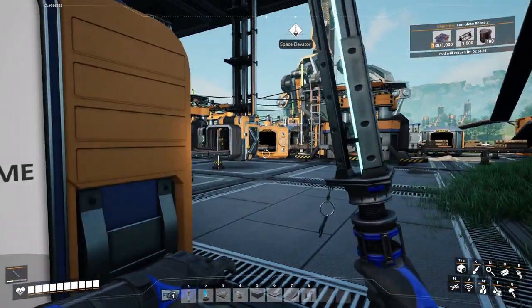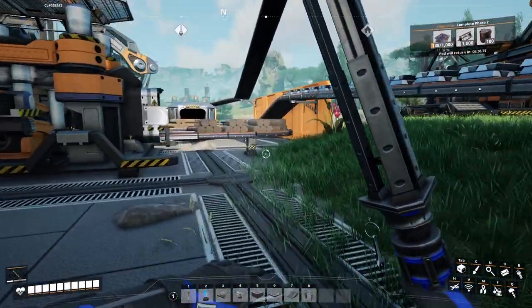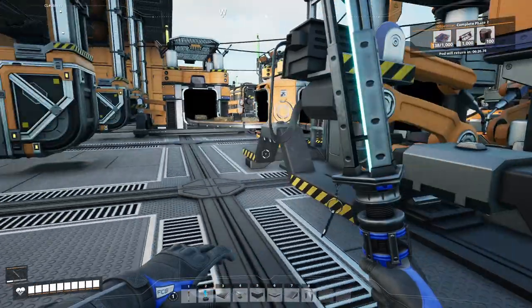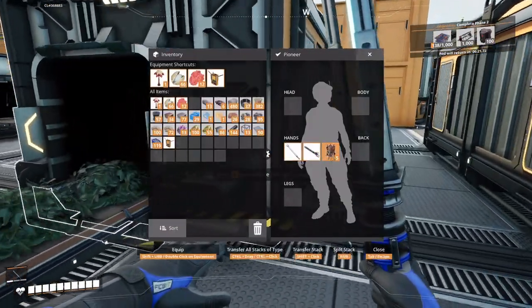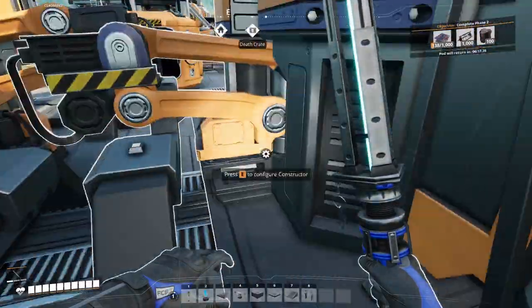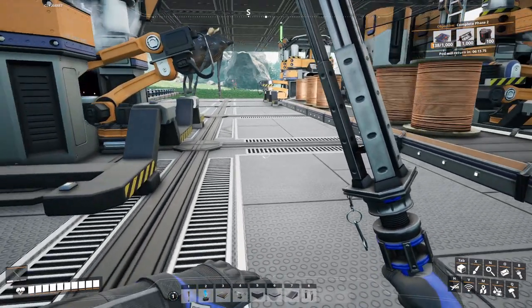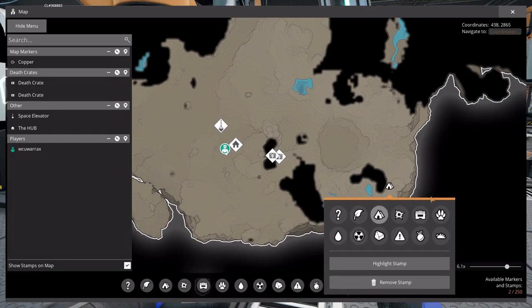Good morning and welcome back to our Satisfactory let's play. So do we recap - we went and explored yesterday, we got a bunch of sulfur. What else did we do? We got sulfur right there. Let's go ahead and put a map marker down.